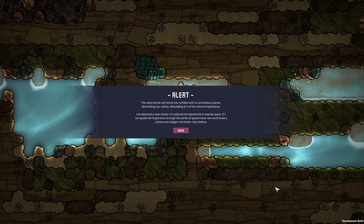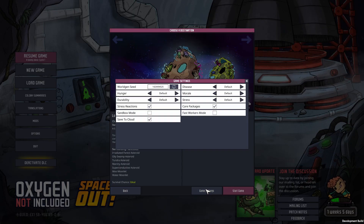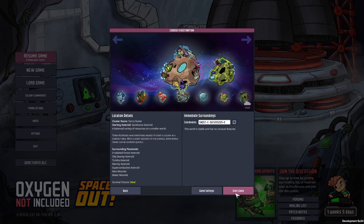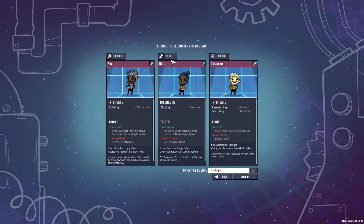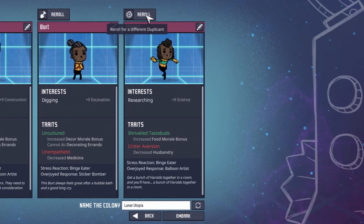a latrine and a recreation room. But first, we need to go back. We are going to play on a regular asteroid. This was played in the DLC, but it works the same way in the base game. With the power of editing, I already chose some duplicants. I am going to start with a builder, a digger and a researcher. Normally I want them to have plus 9 in their respective trait. This is where the base game is slower, because you don't get such good starting values there.